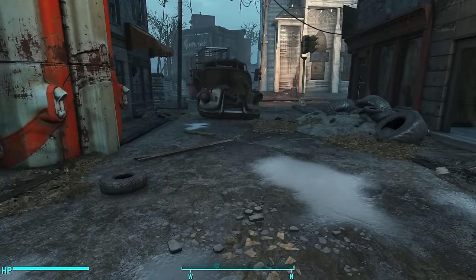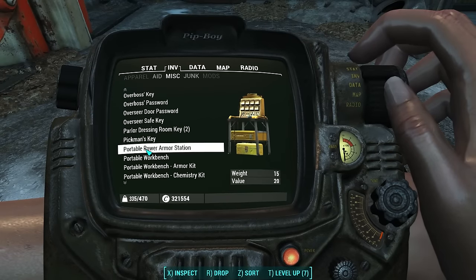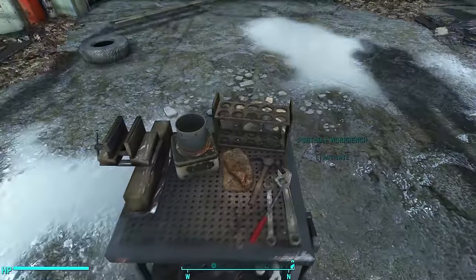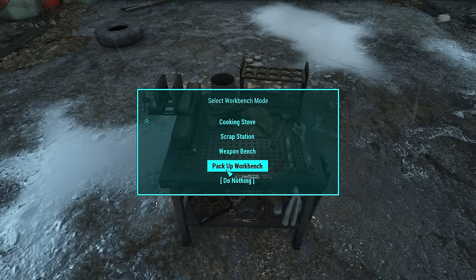Alright, now let's use the portable workstation here in Quincy. To do so, open up your Pip-Boy, go to Miscellaneous, and scroll all the way down to the P section of your miscellaneous list until you find the portable workbench. To get it to work, just drop it, and boom — the portable workbench appears directly in front of you. To work on any project, just click Activate, and then a menu pops up asking you to choose what bench you want to use. You can only use the bench that you crafted the kit for back at your chemistry station. You've got to have those workbench kits in your inventory, but if you do, then the option to use that bench will show up in the list. When you're done, scroll to the bottom and choose Pack Up the Workbench.